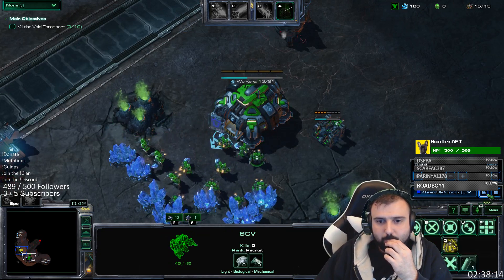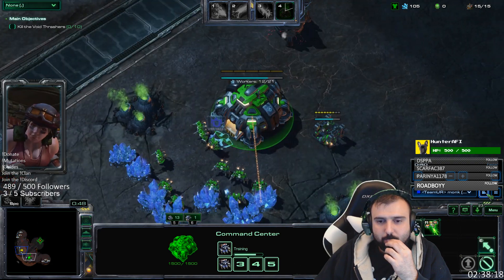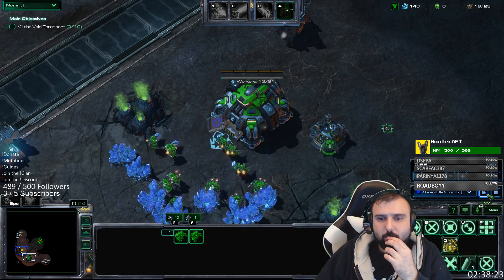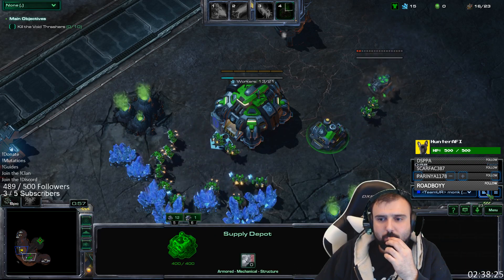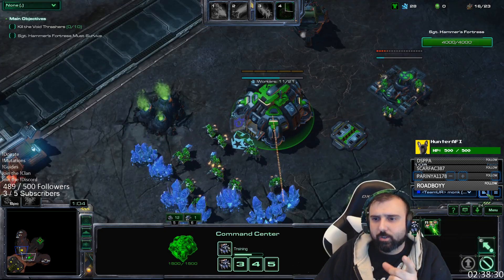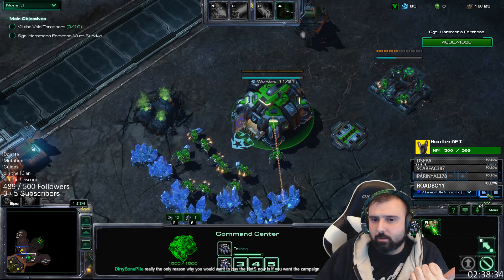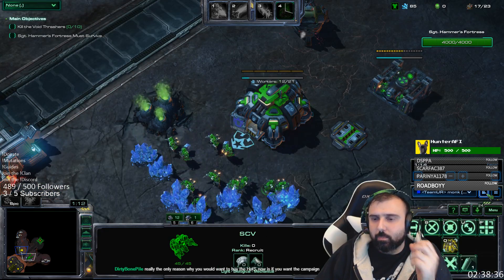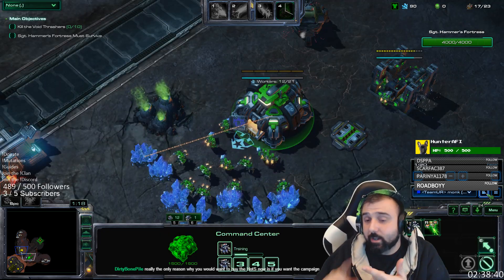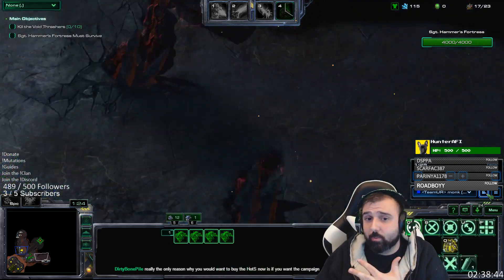So I expand pretty much how you expand. One to two SCVs on a depot, then I put four on a factory, and then I set all four of them to build two turrets at the natural. What I've always done is leave 14 on my main and send extra SCVs over to my factory and expo after that. But you actually pull them all right away.